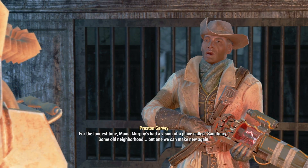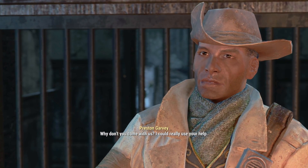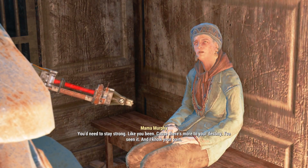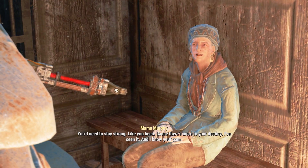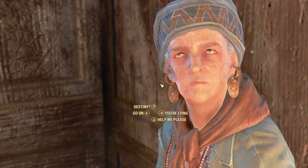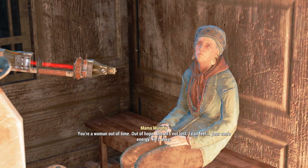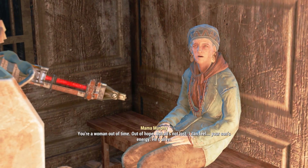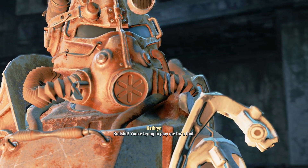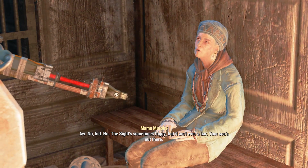What now? For the longest time, Mama Murphy's had a vision of a place called Sanctuary — some old neighborhood, but one we can make new again. Why don't you come with us? I could really use your help. You'd need to stay strong, like you've been — there's more to your destiny. I've seen it. And I know your pain. I don't know you, old lady. Destiny — my destiny? She knows you're a woman out of time, out of hope, but all is not lost. I think she's lying.